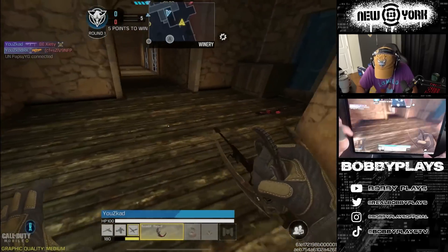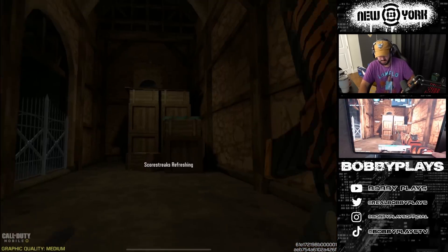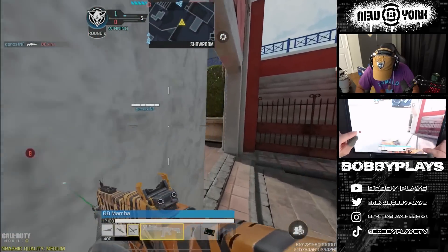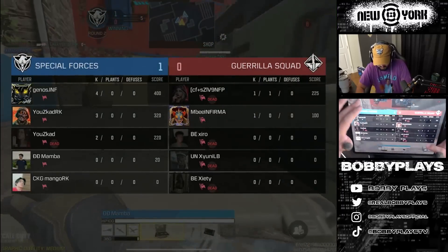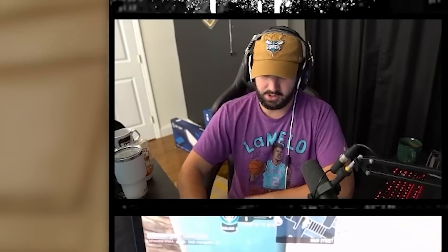Uzad picked up the — oh no, that timing was not good. Genos cleans it up again — oh yep, you know we're there. Oh, there's one right there — help your teammate! Yo, Genos is just not missing right now. Easy kill.